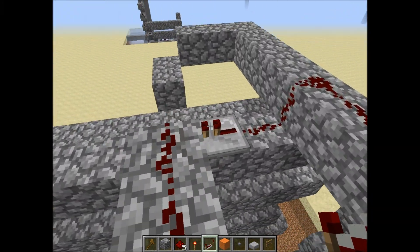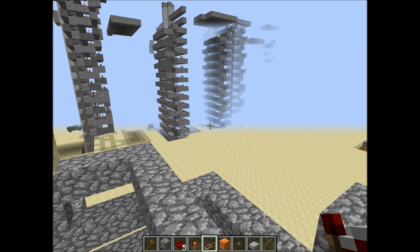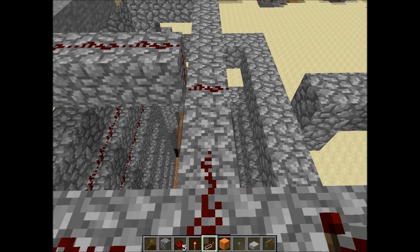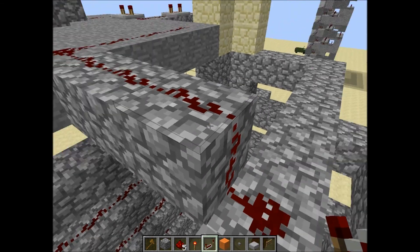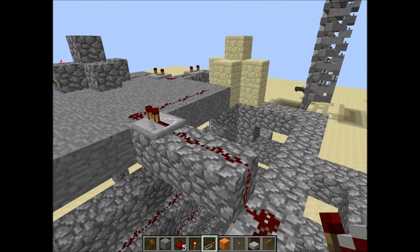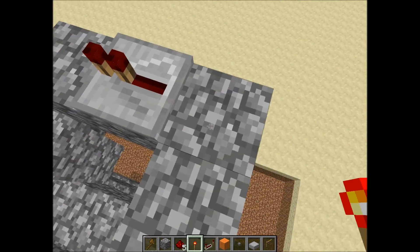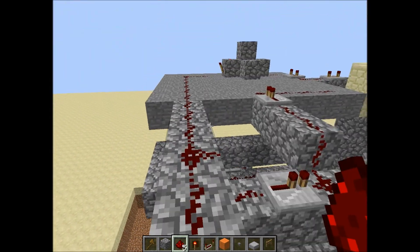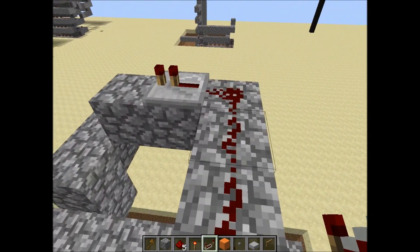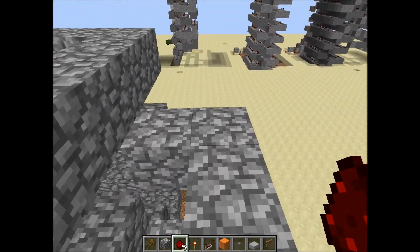I forgot how to build this part — I had to go check my other elevator on what the top delay is. Okay, I remember now. You put one repeater here and then a repeater feeding into the middle piece, like you always do. One repeater here, and since this is probably too far to reach, put one repeater here. Now put redstone going down.